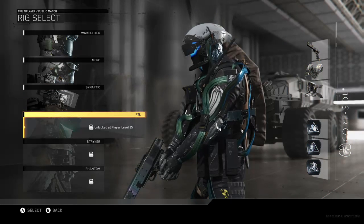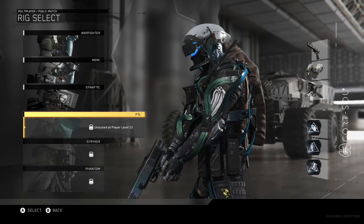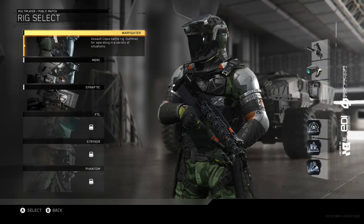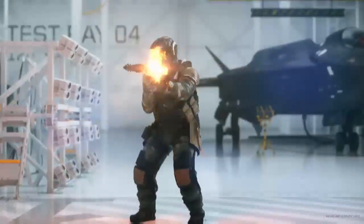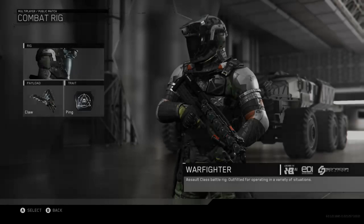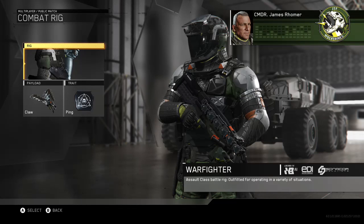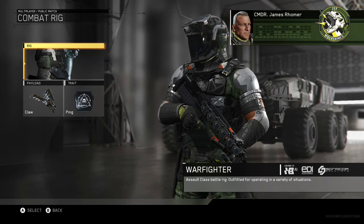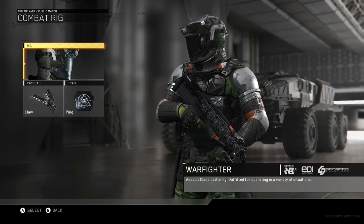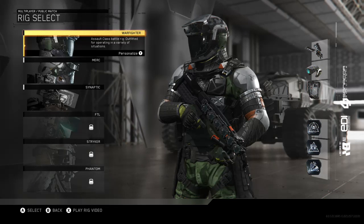There are also FTL, Striker, and Phantom rigs — three more — that unlock at different levels. You start off with three available. I like the idea of the Warfighter as the basic assault; I'll go with that one. As you rank up you gain access to more combat rigs, new payloads, and traits.